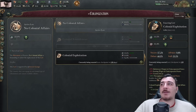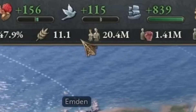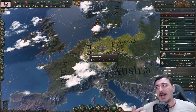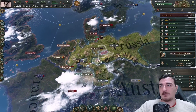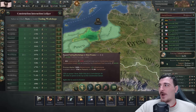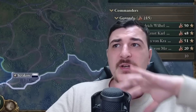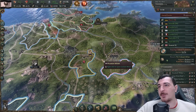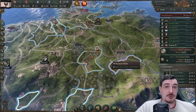We can't get colonial resettlement but we'll try colonial exploitation and change to resettlement later - better something than nothing. Brunswick finally entered our customs union properly - there must have been a bug where they entered and instantly left, but with a bit of trade volume between our countries they managed to rejoin. Now I can actually confederate with them. We also just got colonial exploitation.